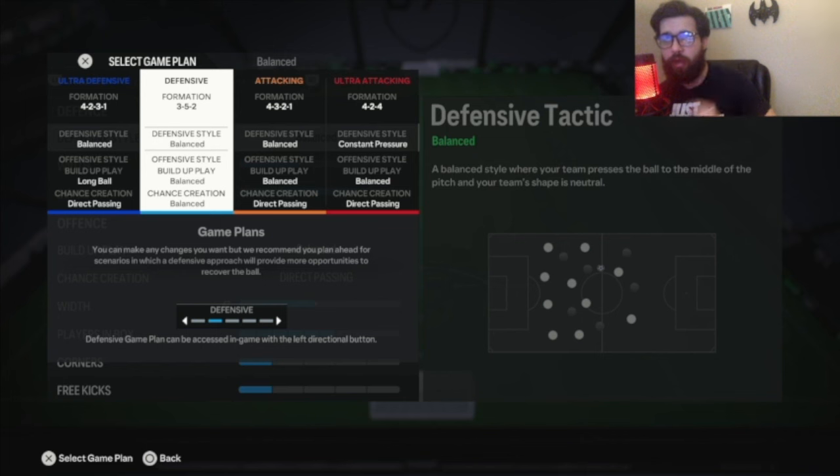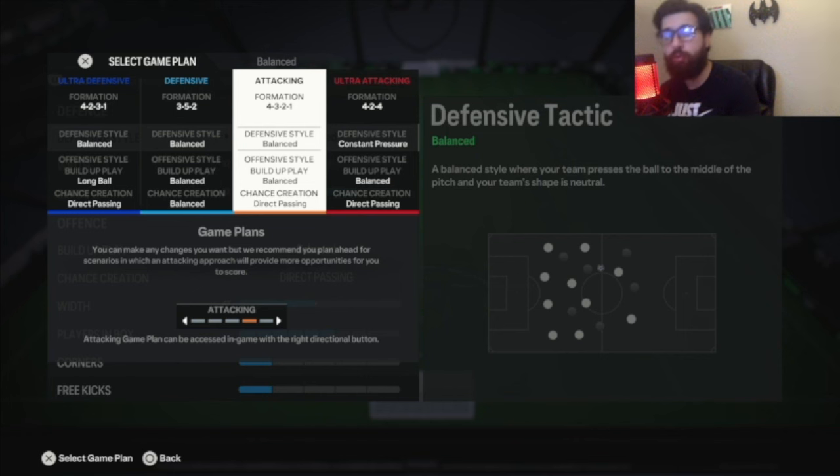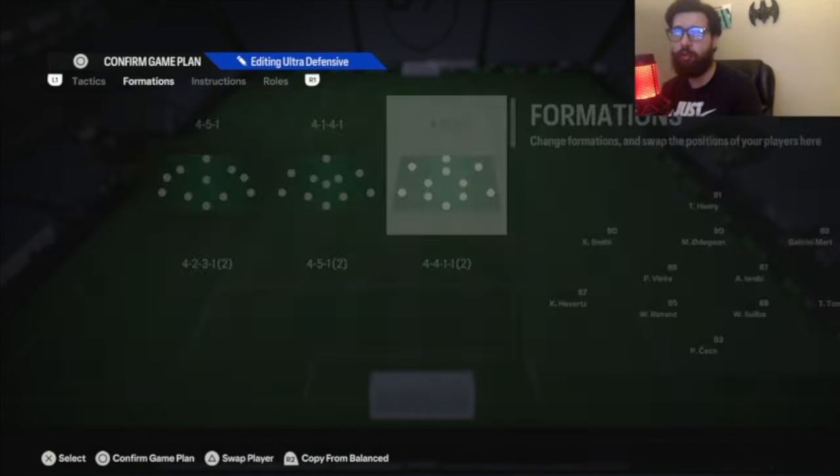To repeat myself: my go-to formation will be 4-2-3-1 with long ball. Backup formation, if that's not working, will be 4-3-2-1. And then my ultra defensive formation would be 3-5-2, which is still kind of attacking. Now let's get into the main tactic, 4-2-3-1.